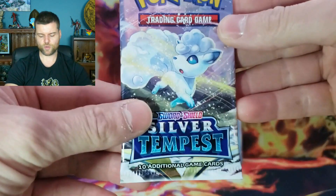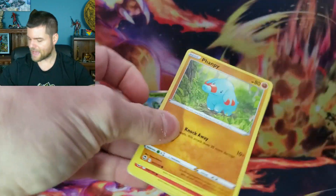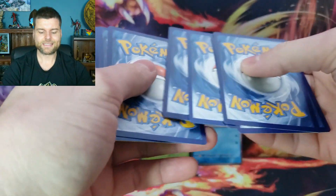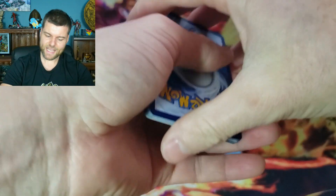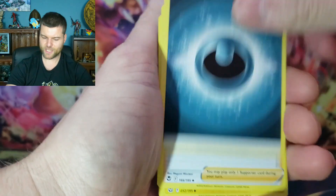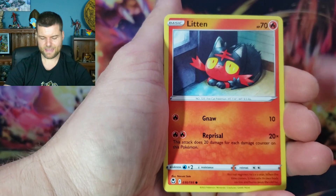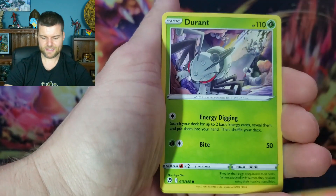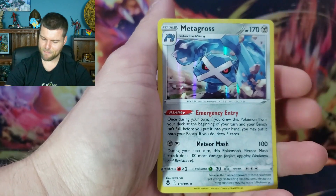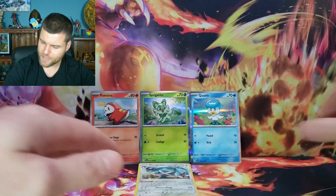Let's jump into Silver Tempest. You get four packs, three promo cards, and a jumbo card and pin. Here's the first code card of today's video. Let's see if we can pull something amazing. We've got Walrein, Lanturn, Braviary, Phanpy, Litton, Rufflet, Fennekin, Durant. Reverse holo Sunflora. And a holo rare Metagross! First pack magic — it is first pack magic!